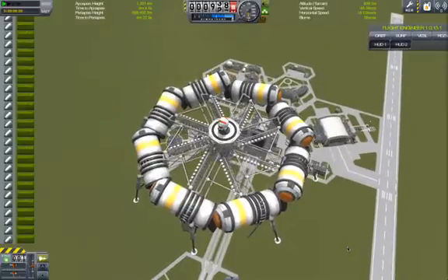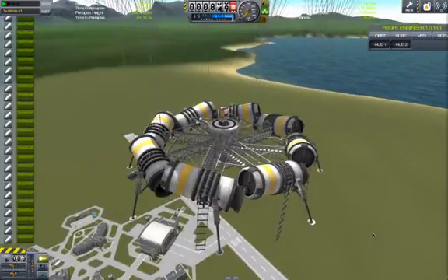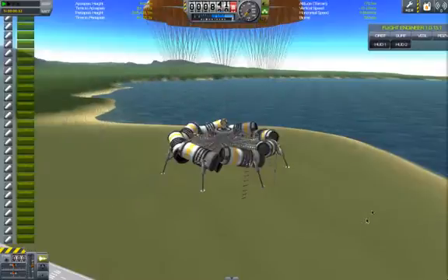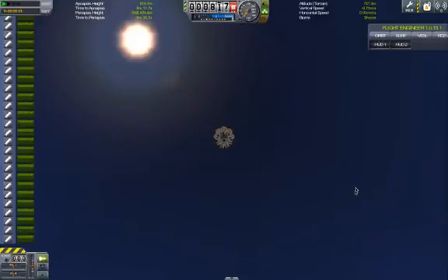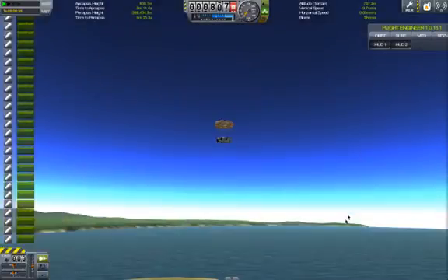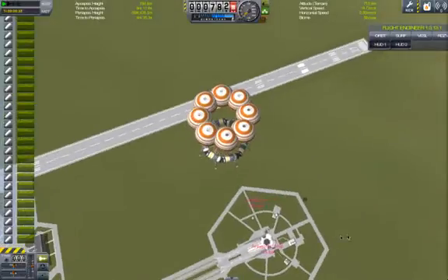We need some chutes. Oh my gosh, it's working. And from the ground, doesn't quite look like the bamboo rocket, but I think all in all it's pretty good.